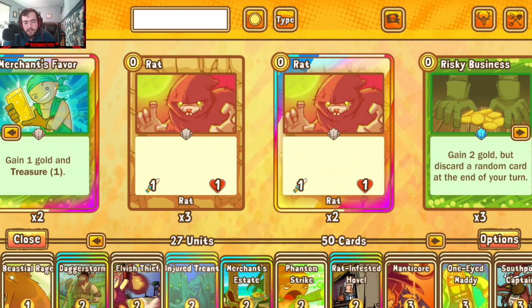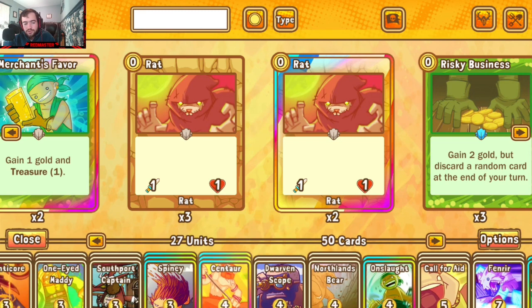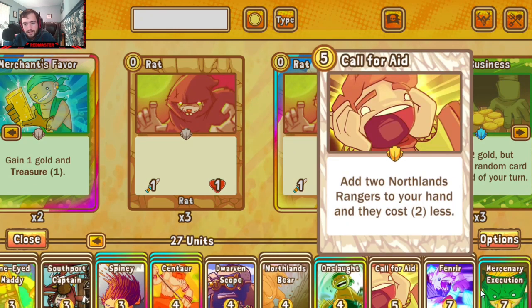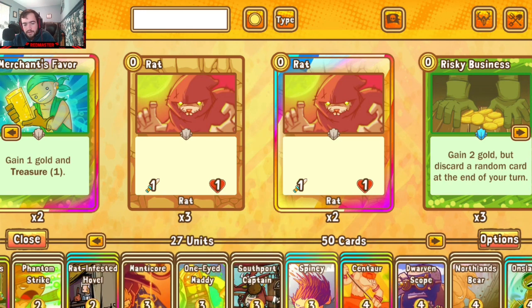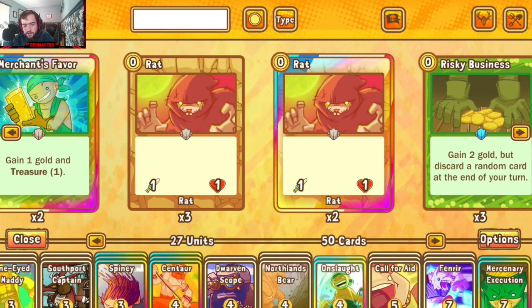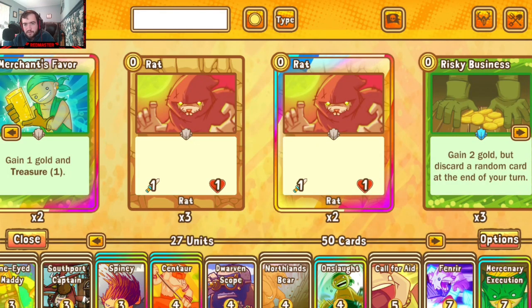Hey folks, welcome back to Faction Warfare, where today we are jumping back inside the Pirate Druids. Beastly is not allowed to play Call for Aid, so I decided to use that in our strategy today. A lot of you may already know what I was going for with these colors — the good old Fenrir Scope strategy. It's one that's been around for a hot minute and still sees fringe play to this day, so I figured I'd give it a try and showcase it a bit more.